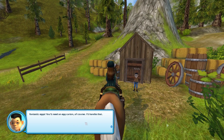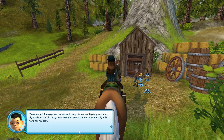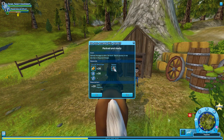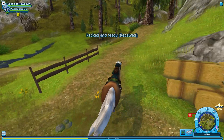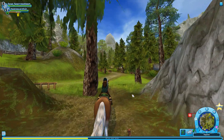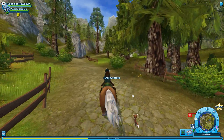Fantastic eggs! You'll need an egg carton, of course — I'll handle that. The eggs are packed and ready. You're going to go to Grandma's, right? If she isn't in the garden, she'll be in the kitchen. Just walk right in. Give her my best. Oh, that's so cool! Look, we get a cook's jacket! I want a cook's jacket! I'm so excited! And we don't have to ride super carefully this time, like we did last time, to take the eggs back up to his grandma. So that makes me really happy. I would love to have a cook's jacket!